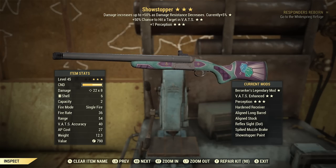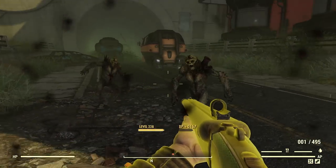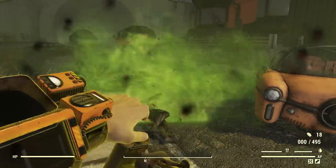This is a question for all three of you — take your time on the answers. What's your personal favorite addition to the Atlantic City update? Let's start with Jay. I would have to say the Showstopper Shotgun. It's super cool, very casino-like. It definitely gives me that fun casino theme — very upbeat and happy.